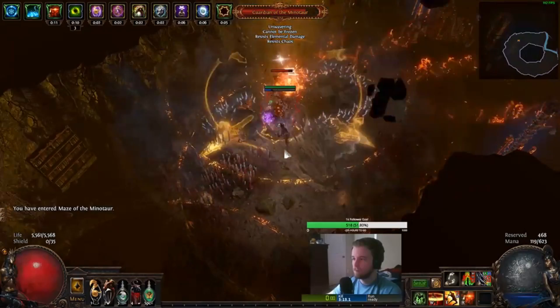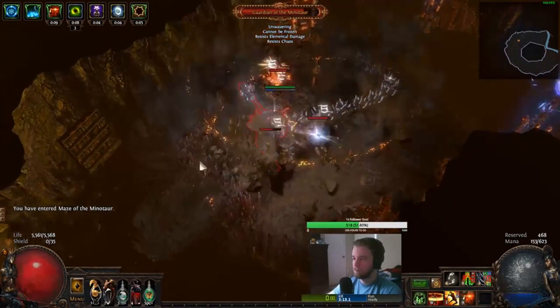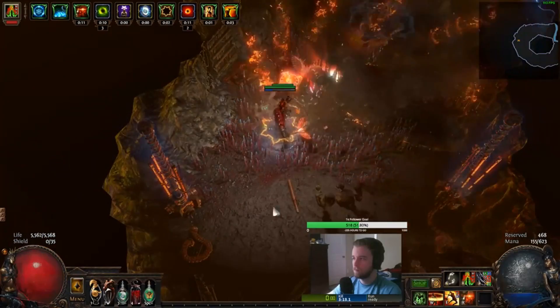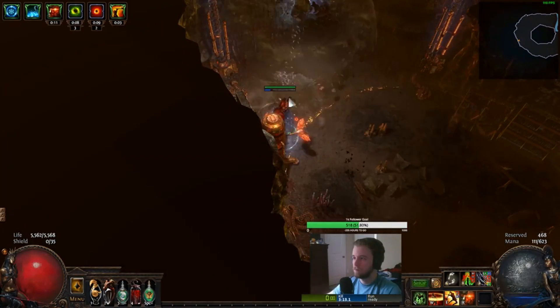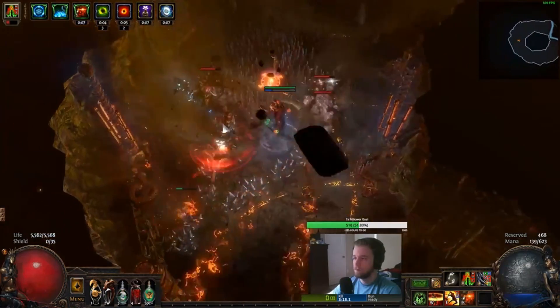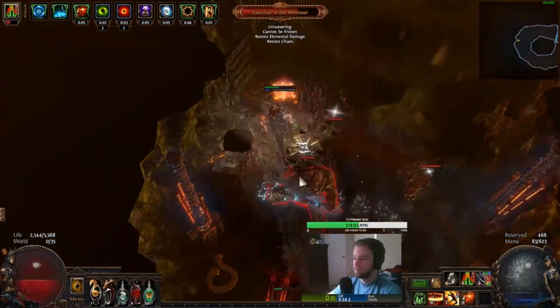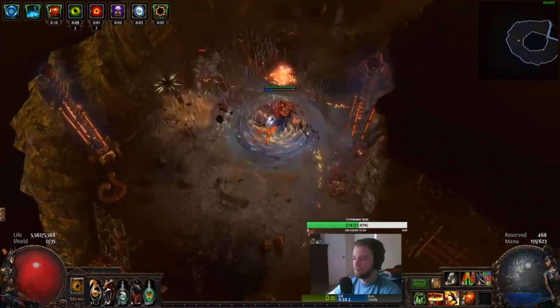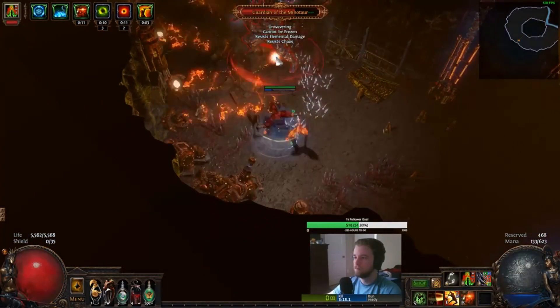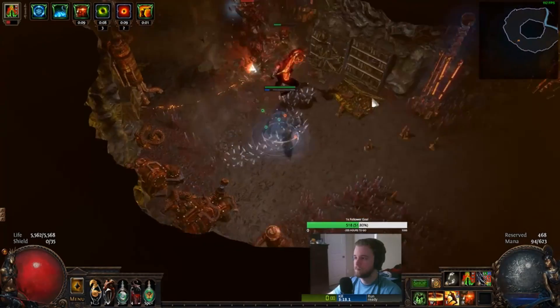Jumping straight into it, I'm going to show you some clips of me taking this character through some endgame content. First and foremost, we have the Minotaur. Next, Hydra, Phoenix, and then Chimera. All bosses were killed. Some of them were not deathless. However, if you played well and knew the strategy, you could absolutely do it. So I'm going to jump right into the gearing.